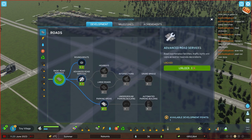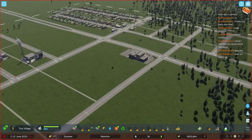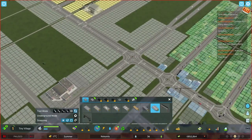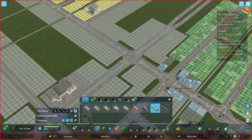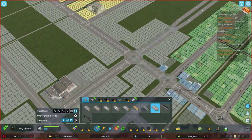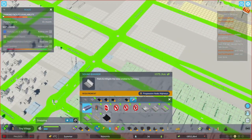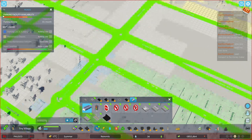What we are going to go for is advanced road services. That's the most interesting thing early on, in my opinion, because it can do all the things I just talked about. This here is our entry roundabout - people come and go from the city. You get all this stuff which used to be mods - all of this was mods. And now it's just the first unlock immediately.